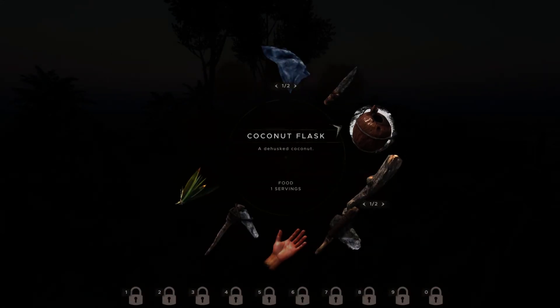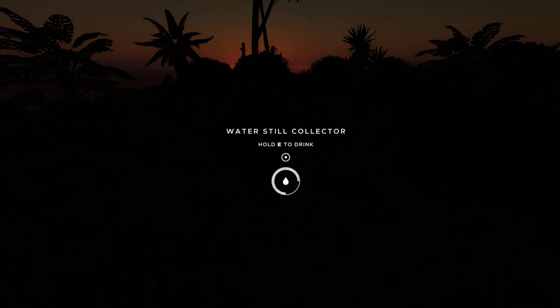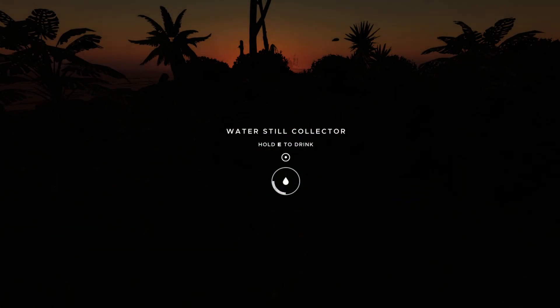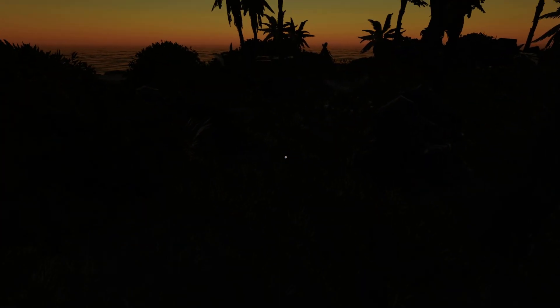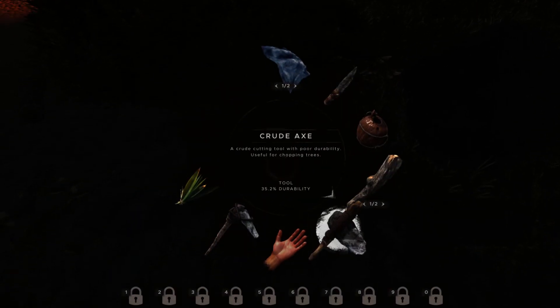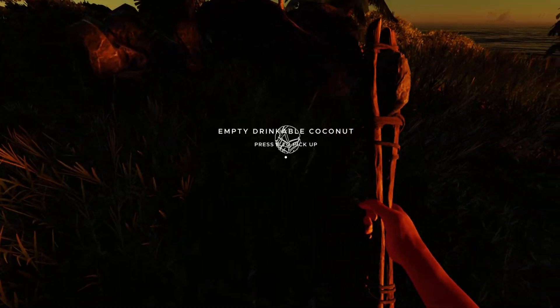How is our food situation? We have one serving of water and a few coconuts lying around. Is there any water in here? Yes, there's a lot of water in here. We can drink some. We have to fill this up again. No more sprouts here, no birds. Okay, so let's eat a coconut, or maybe two since we are at it.